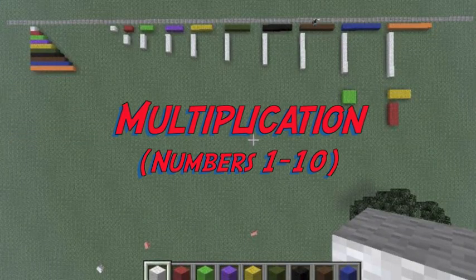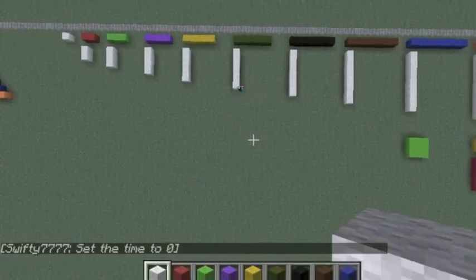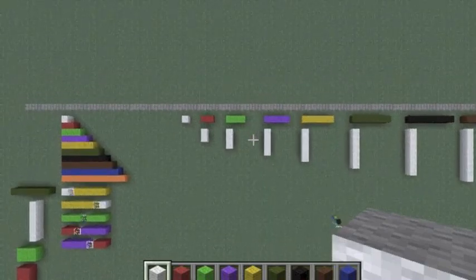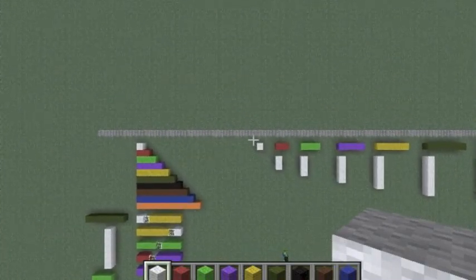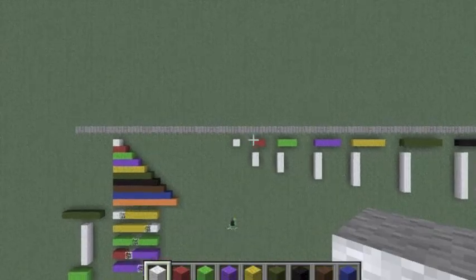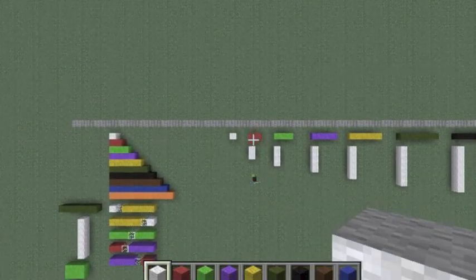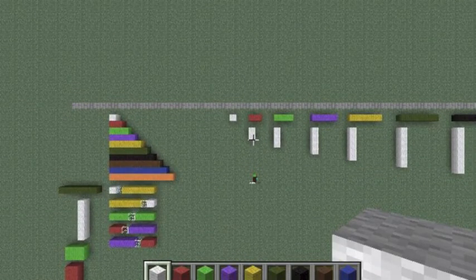Now let's look at multiplications for the numbers between one and ten. We've already set up the multiplication for most of these to save time, and you need to fill in the ones that are missing. So we've got one — which is just one times one. Then we've got two: one times two, and two times one. Can you do any others? No.